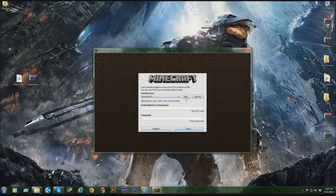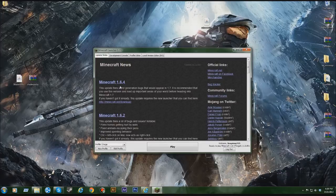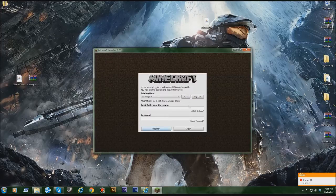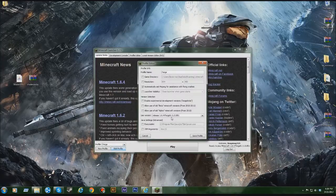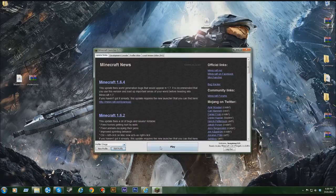It does say 1.6.4, so I'm not kidding. If you haven't installed Forge yet, it might just show your username in the profile selector. Make sure Forge is selected. If you've already installed Forge, go to 'Edit Profile,' then under 'Use Version,' make sure build 891 is selected. After that, press 'Save Profile' and then play.